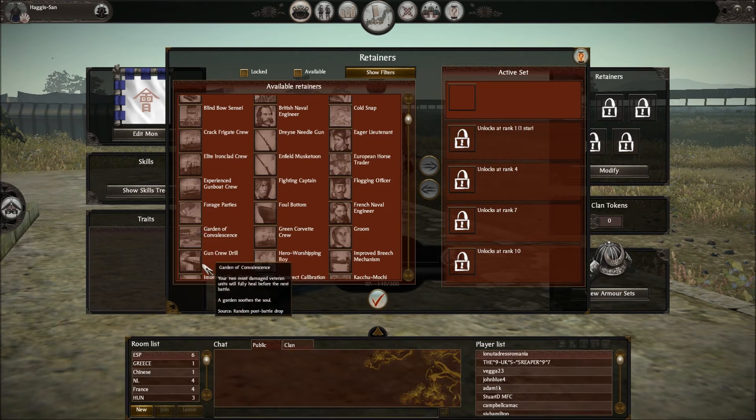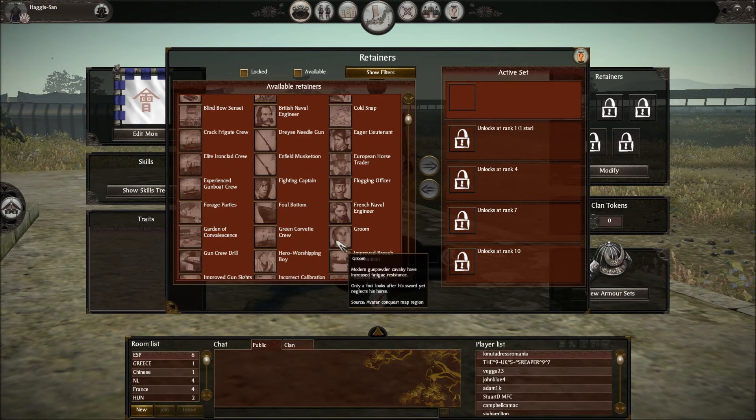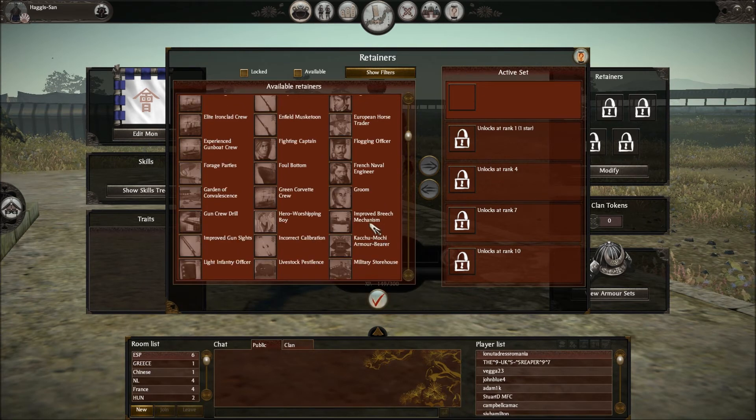Gardens of Convalescence — your two most damaged units will fully heal, seen that one before. Green Corvette Crew: obviously a corvette is a boat — enemy corvette plus fifteen percent to overheat engine ability and fifteen percent to fast reload ability. Groom: modern gunpowder cavalry have increased fatigue resistance. Improved Breach Mechanism: ironclad reload skill plus five. Hero Worshiping Boy: avatar plus two hit points.